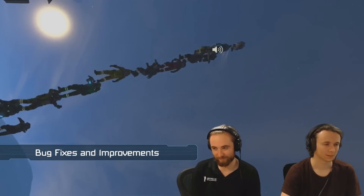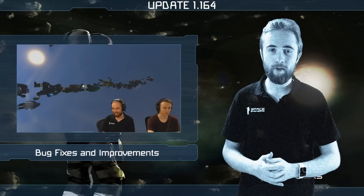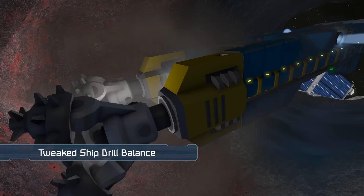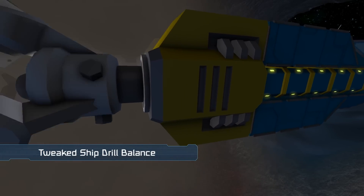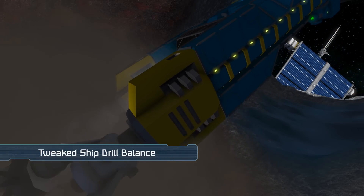The teams were able to gather large amounts of information from the crashes and bugs that may have been difficult to find had these evaluations not been public. So for this patch we tweaked the balance of ship drills by slightly reducing the drill radius but increasing their speed, making the changes to voxels smoother.